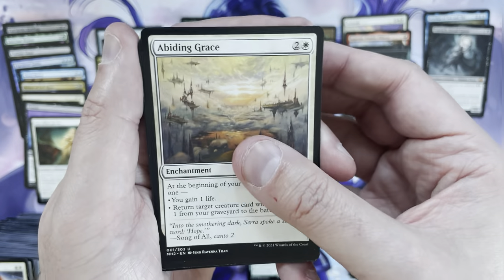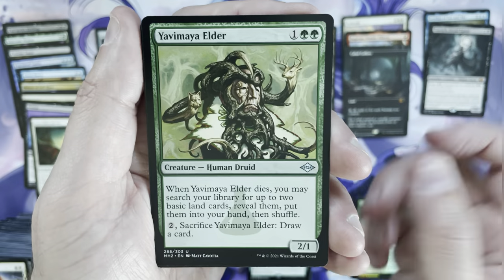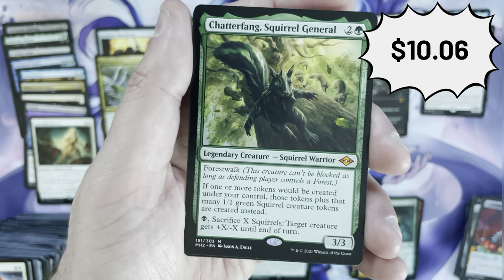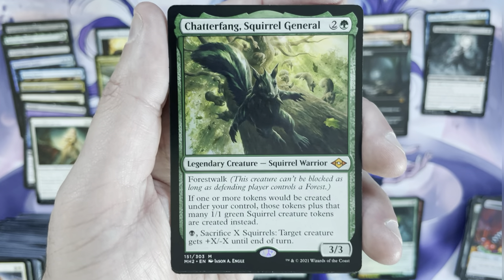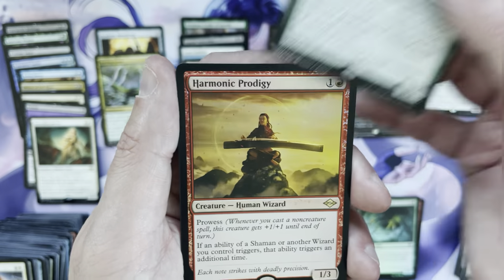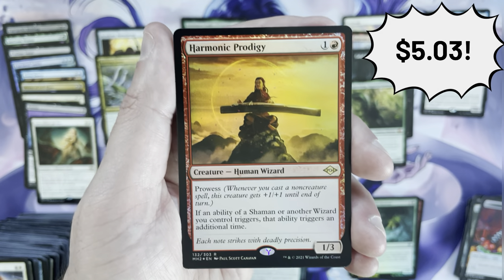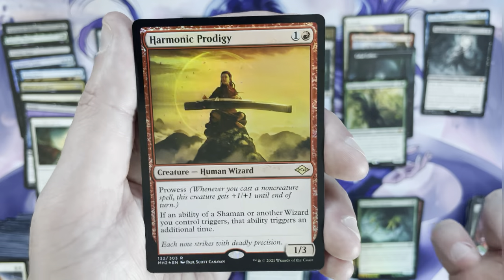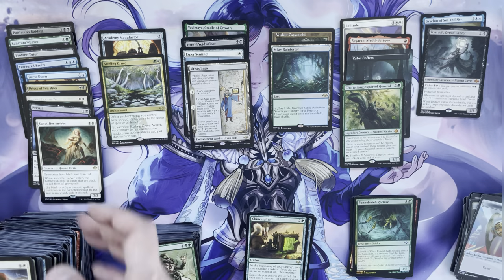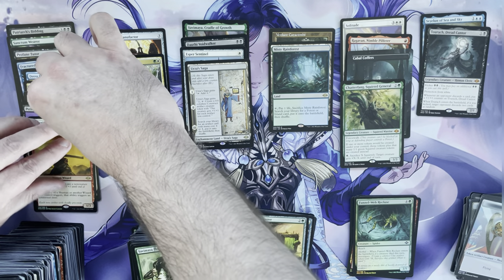Legion Vanguard, Abiding Grace, Steel Dromedary, Yavimaya Elder — and the rare is Chatterfang! That is also not bad — Chatterfang is about $10, super good quality mythic. And then a third foil rare — Harmonic Prodigy, probably $2–$3. That's a third foil rare and not a bad one at all.